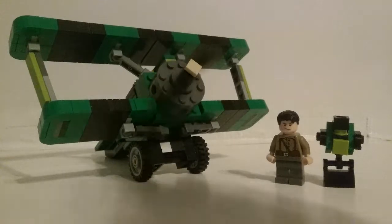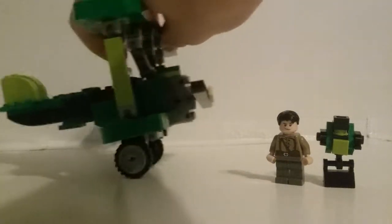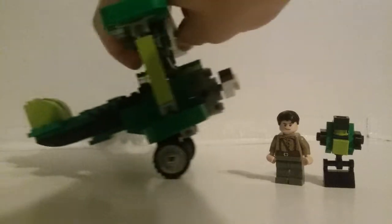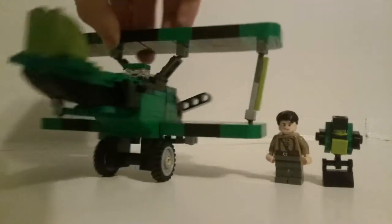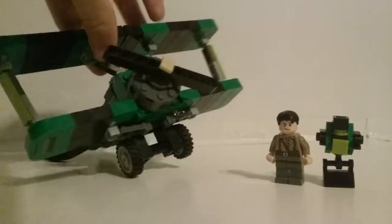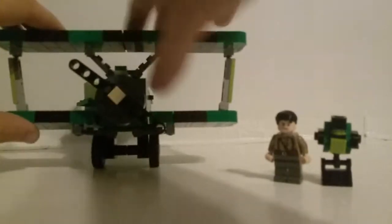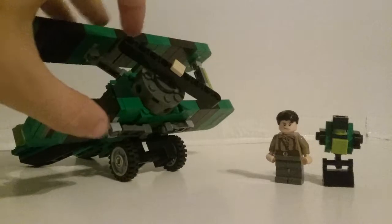It has a fully rotating propeller, landing gear that doesn't go away — but then again, the Sopwith Camels' didn't go away either. A long back tail, you can see little wings in the back. And he's got the iconic four-winged design that the Sopwith Camel, and any other biplane, were so famous for.